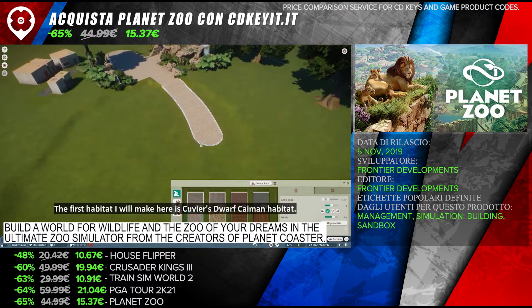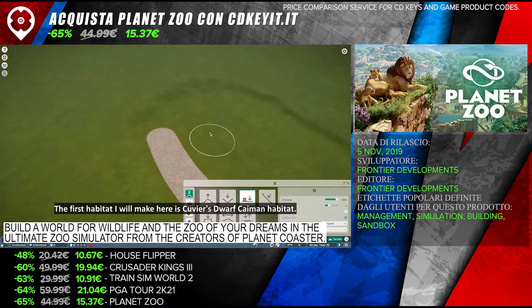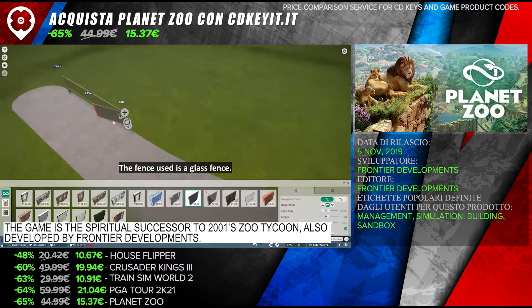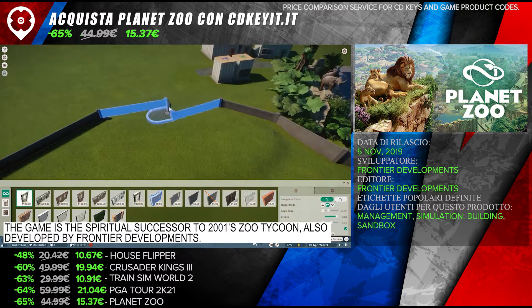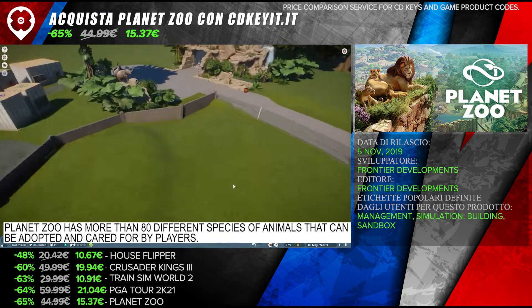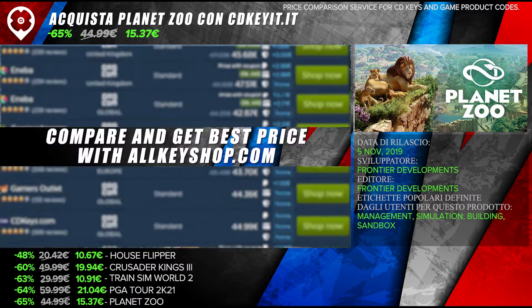Build a world for wildlife and the zoo of your dreams in the ultimate zoo simulator from the creators of Planet Coaster. The game is the spiritual successor to the 2001 Zoo Tycoon, also developed by Frontier Developments. Planet Zoo has more than 80 different species of animals that can be adopted and cared for by players.